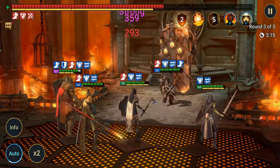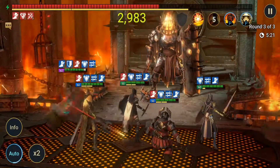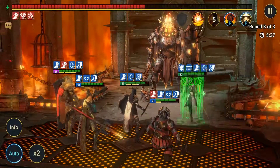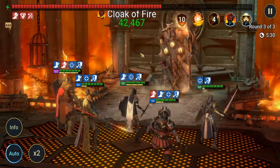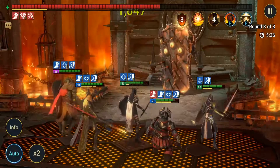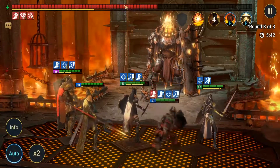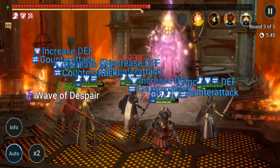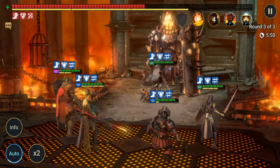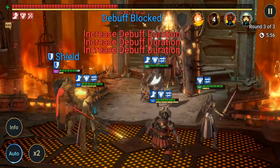Anything that decreases the dungeon boss's speed, healing, shield, or turn meter allows you to take more turns and hit twice as much — that's what you want. Notice how debuffs are generally blocked when the boss has his shield up; his shield needs to be open for successful debuff applications. Now he has his reflect up, his shield is open again, and we've knocked him down — we can do some serious damage.